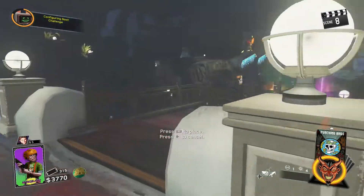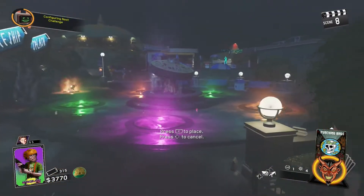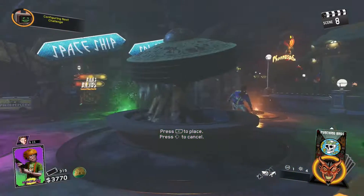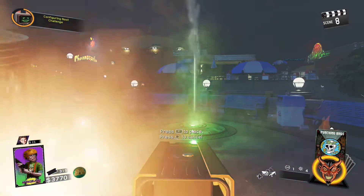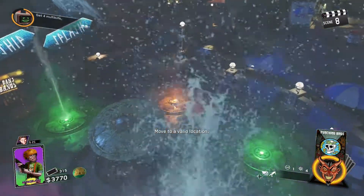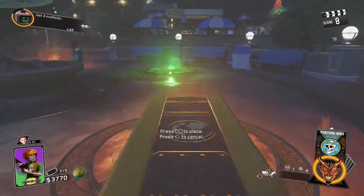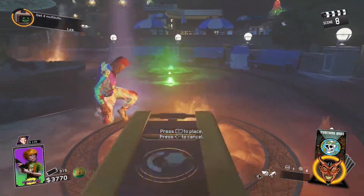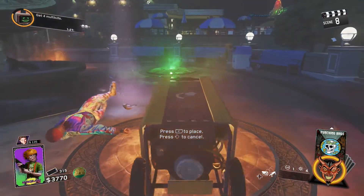Then you want to press left on the d-pad and the rewind grenade — which is LB or L1 — as fast as possible, and then you should get stuck properly. Now if you did it correctly, you will be standing, you won't be in the air, and your character will be making like a walking look — you guys will see it here in a second.